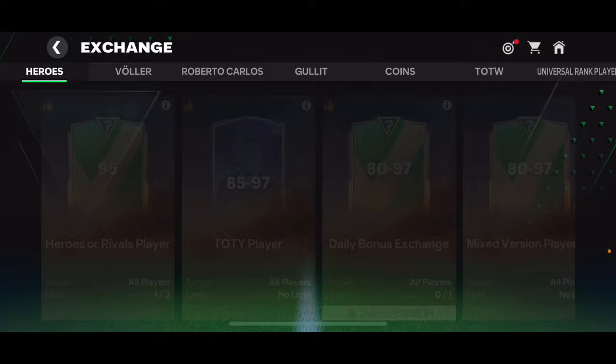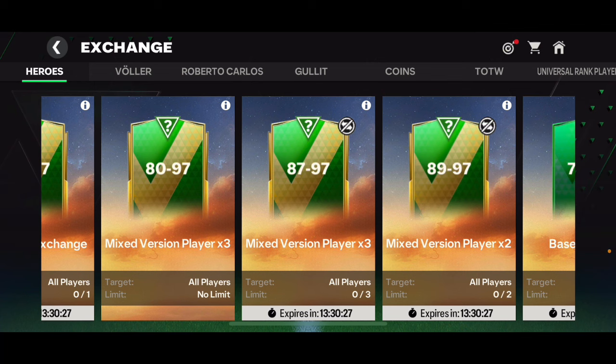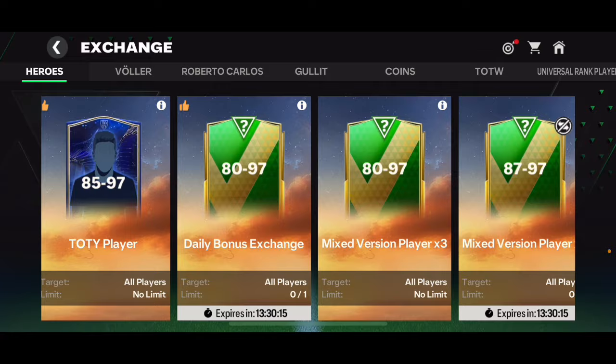You can get lucky and get a 96 or 97 overall, but it's very unlikely. I haven't gotten any 96, 97, or even 95 overall from any of those 87+ or 89+ exchanges, and I've opened pretty much all of them every single day for about the last month. I've opened every single one and haven't had any luck, so I don't think it's worth it to open any of those untradable packs.